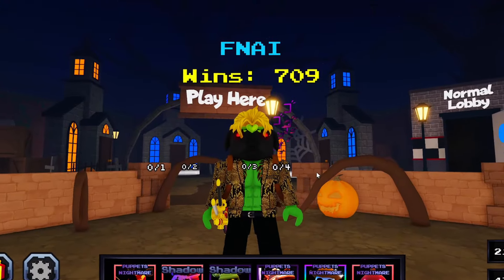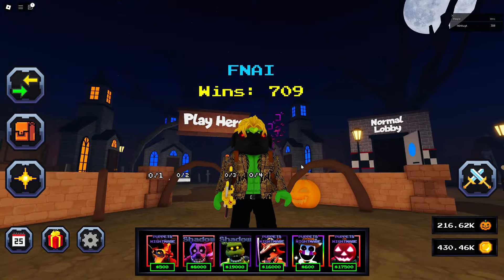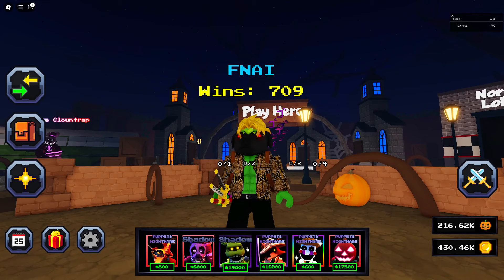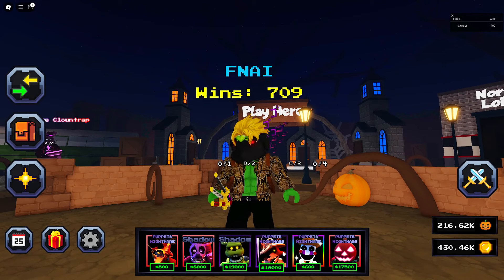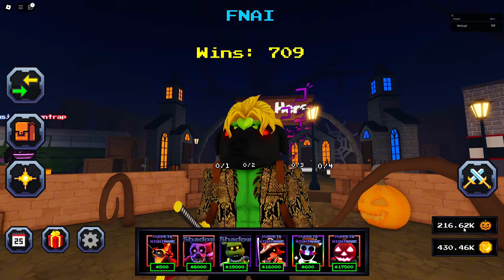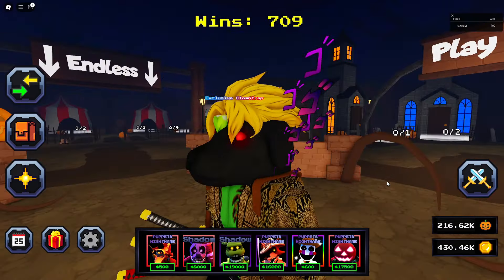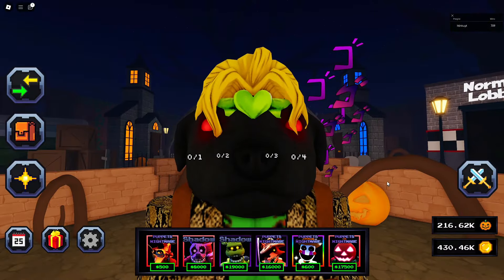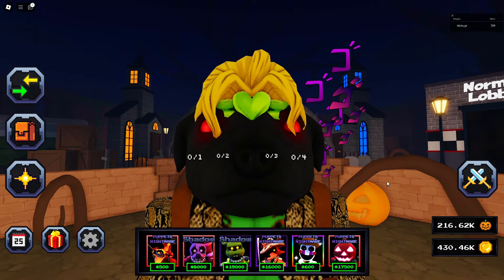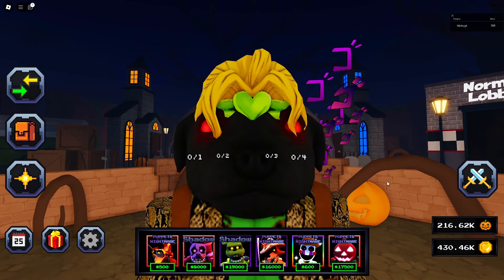Anyways guys, that is the end of the video. The Halloween units are pretty good, but I think they should be OP. I think I'm going to need some buffs to Grim Foxy, Clown Trap — basically all of them. I think Scarecrow Foxy is in a good spot though. We have 216k pumpkins for my opening so far, and I've got two more days to get loads, so I'm going to have to grind quite a lot after this video. Thank you all for watching — remember to like and subscribe and join the Discord. Goodbye!